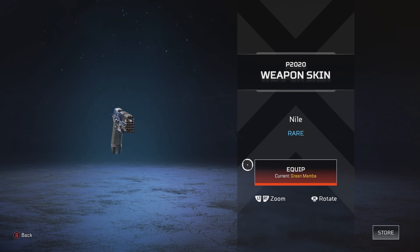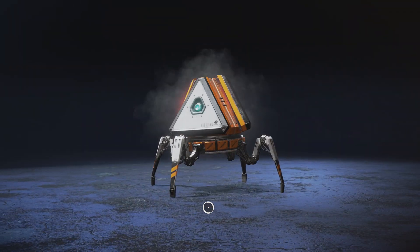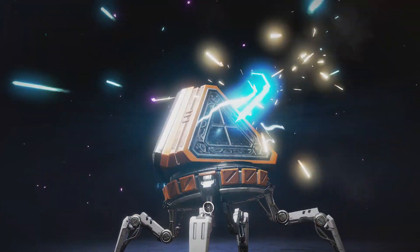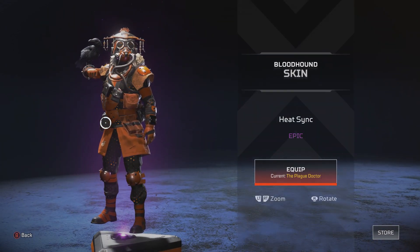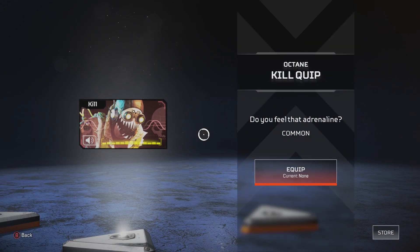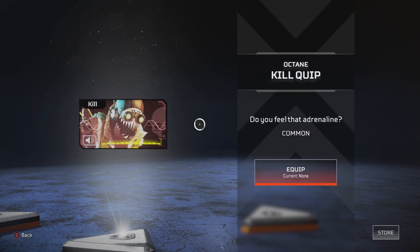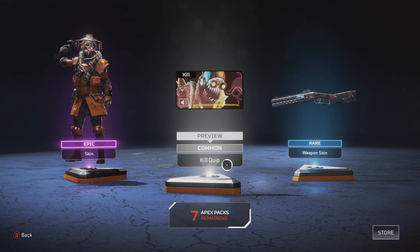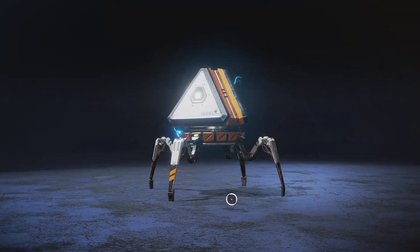Weapons skin — Nile for P2020. I already got Green Mamba, so not great. 15 crafting materials — that is garbage. No purple. I'm on a Wingman skin. Bloodhound again — already have Plague Doctor. It's a purple though — gets the purples out of the way. Got a Kill Quip: 'Do you feel that adrenaline surging through your veins?' That's a nice kill quip, I'll keep that. Peacekeeper skin — already have Trial by Fire, so I'll pass.